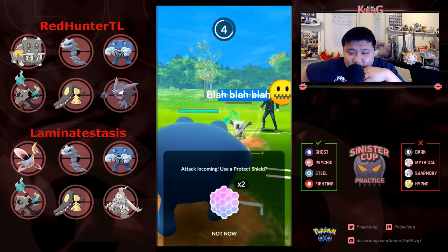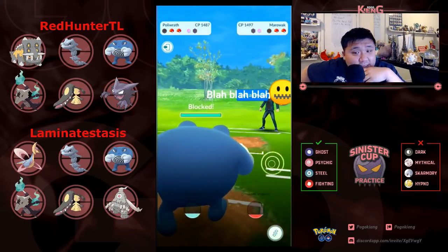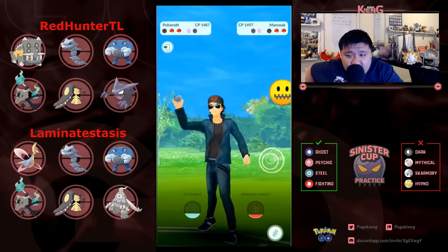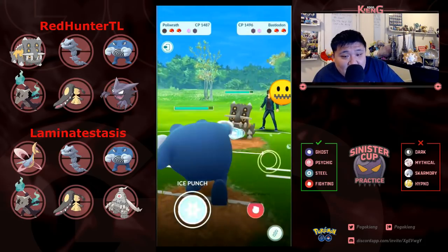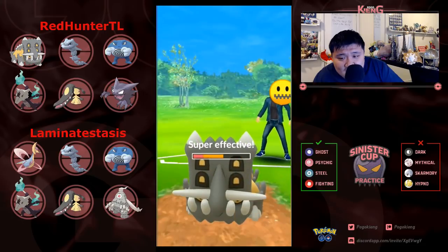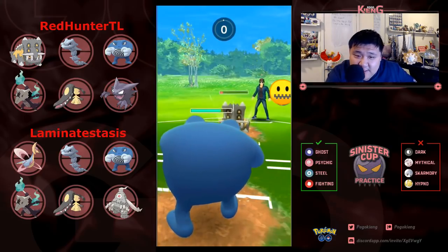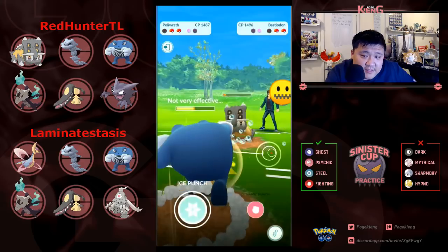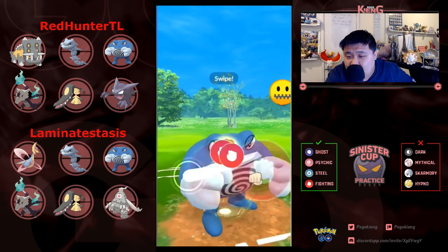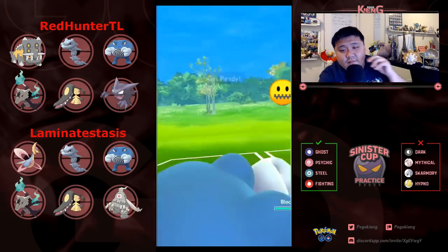Looks like there was some weird text going on — the video was censored before sending. Ended up shielding a Bone Club, which is pretty huge. Structurally surprised it didn't get to Shadow Ball after fainting down. Coming into Bastidon — that's absolutely terrible. Not going to shield — must have a tank in the back, Steelix or Mawile. I definitely would have gone Mawile instead of Bastidon because even though Mawile has a poor matchup against Polywrath, it has a much better matchup overall.